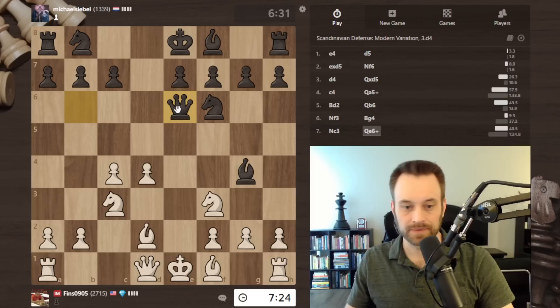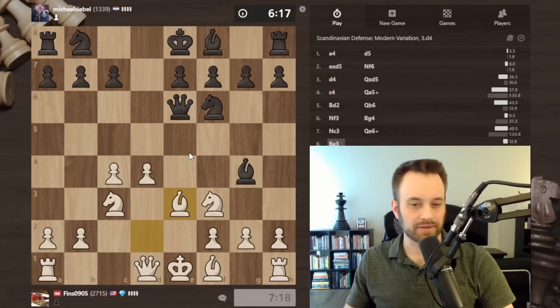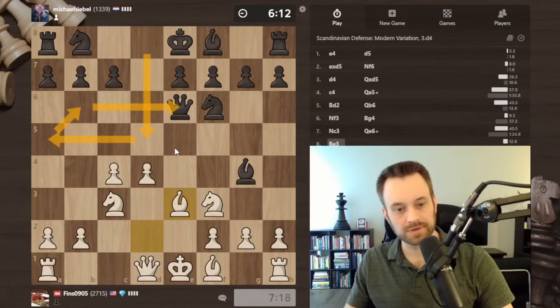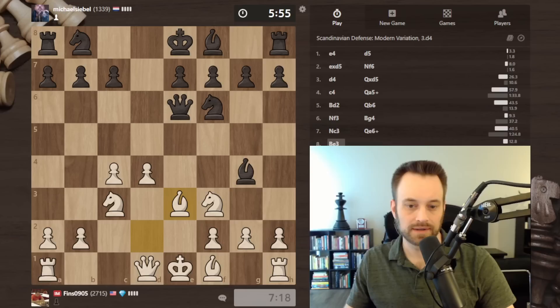Queen e6 check — understandable, because if I block with the bishop, bishop takes f3 would force me to take with the pawn. But it looks like I can play bishop e3. This bishop controls c4, so black cannot capture this pawn, and I'm still defending nicely. That does feel like a mistake, potentially a fairly sizable one. Black has already played four queen moves in the first eight moves. Even for a Scandinavian, that may be pushing it. They need to get their remaining minor pieces out and try to castle. But now knight c6 runs into the fork d5 — a further issue.